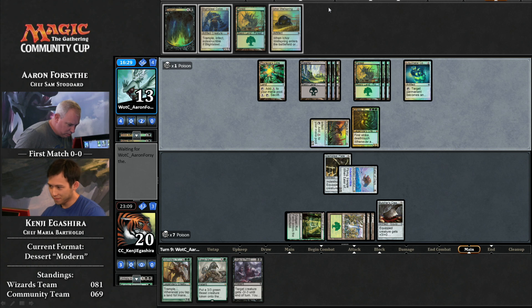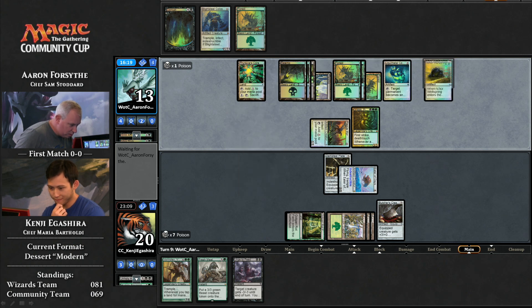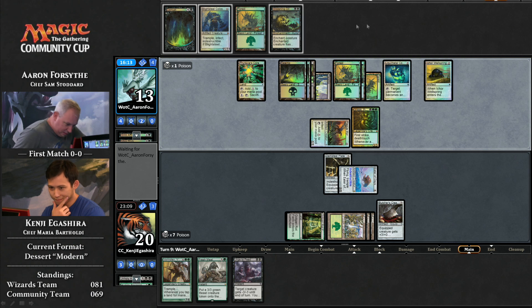He gets a return on an artifact — returns the Wellspring, draws another card off of that, sacks it to Phyrexia's Core. He needs to find some action here. He needs to put another threatening poison creature on the battlefield. There's a Glistening Oil — there is the titular card. But that doesn't do it. Because it gives an enchanted creature infect — yeah, but he can give his Glissa infect with that and kill Kenji next turn if Kenji doesn't have anything.